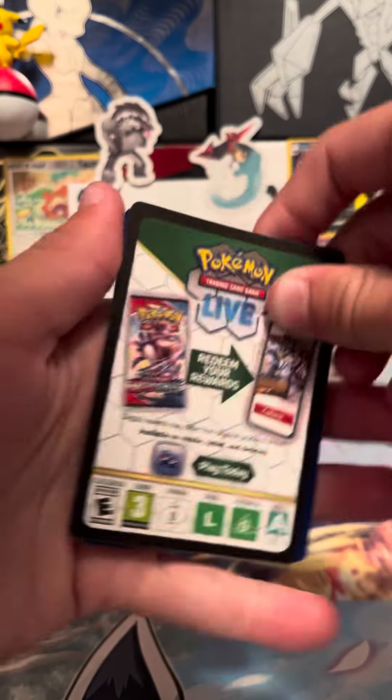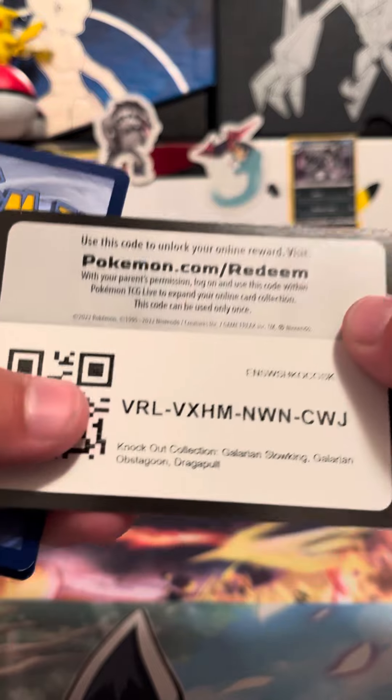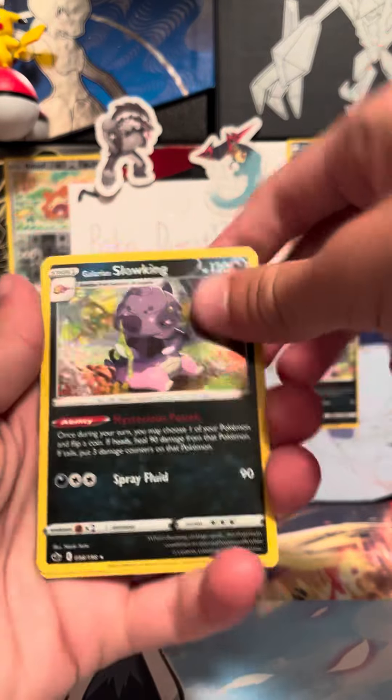Trash. Code card. It says Knockout Collection, so it's like a Knockout Collection. That's cool. So there's Slowking Hollow.